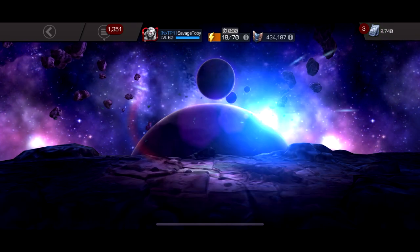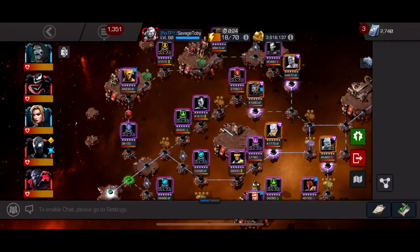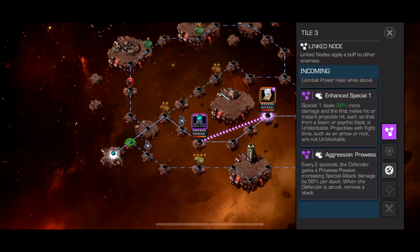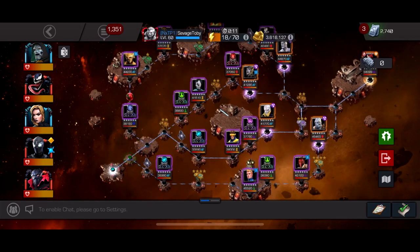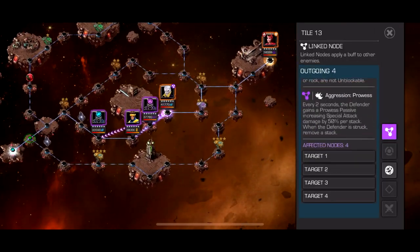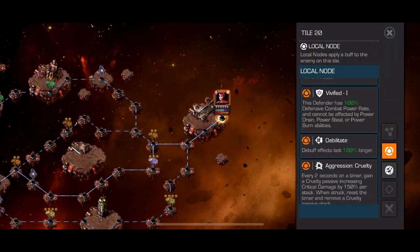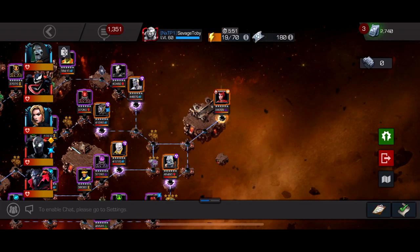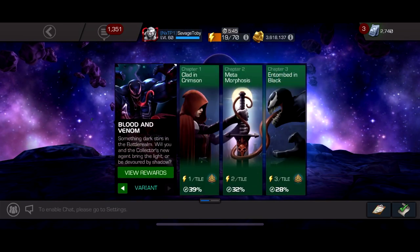Moving into Chapter 2 — I took the short path, only four fights. It's power focus one, so enemies have a lot of power gain and enhanced special one, plus aggression prowess — three fights, super easy. You just need a Vision Arcus counter; if you have that or Doom you're good, but you can use anyone if you play smart. I'd take that path because it's the shortest and easiest. Then you've got the Scarlet Witch boss with vivified and unblockable specials — she throws a lot of specials but she's pretty easy.